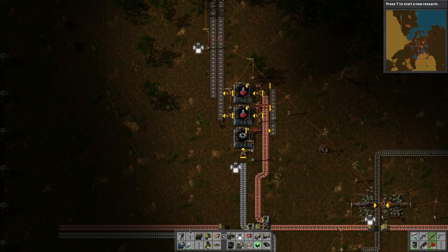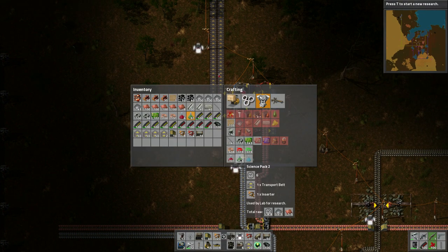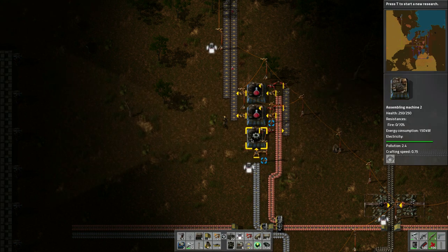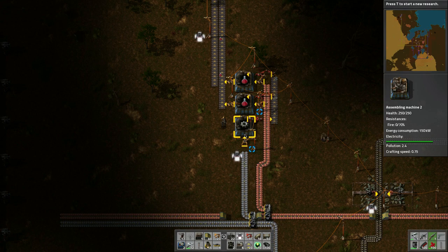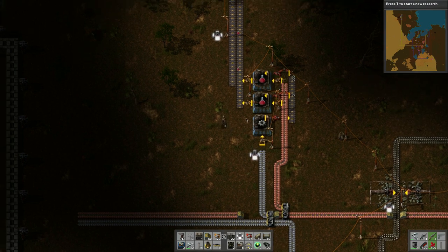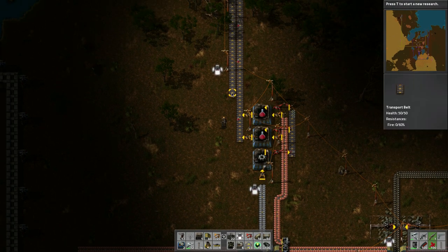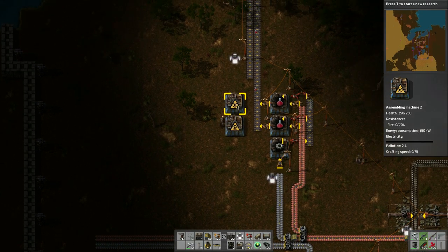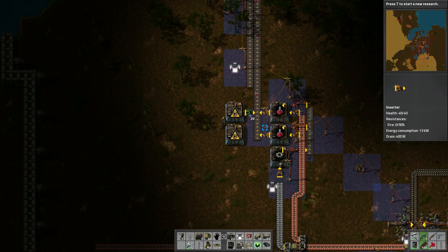Now with the red packs being made, let's see what we need for the green packs. We need transporter belts and inserters. Transporter belts are made using iron plates and iron gears. I'm watching to see what's going on — this will fill up eventually. Transporter belts — we want to put the green on here. Maybe we'll get rid of this row. Green will be on the far side. Maybe we'll want two of these — it's good to have two, I don't think it's too much.